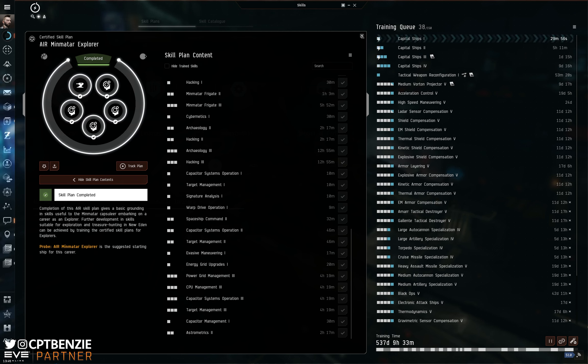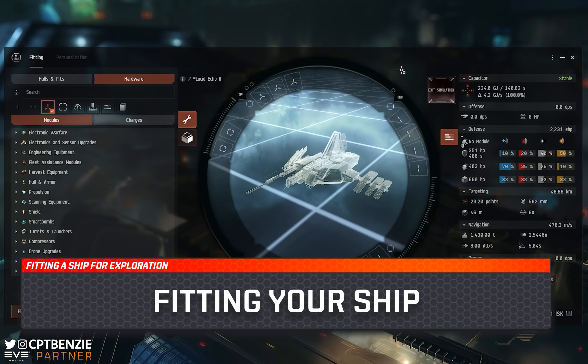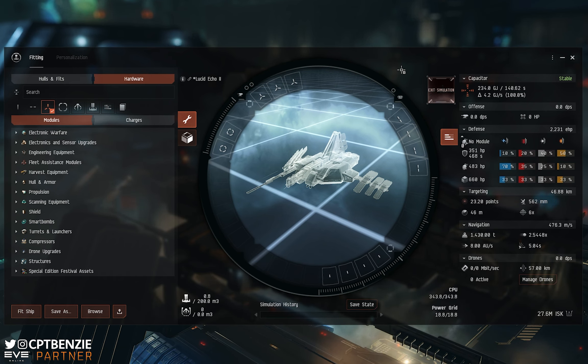That's enough about skills — let's get into the actual meat of this video and talk about fitting the ship. We can actually look at fitting the ship now. If we go to simulate whichever vessel we've chosen, you're going to get this screen here. And if you're looking at a Tech 1 version of an Explorer — the Probe, the Magnate, the Imicus or the Heron — then the slot layouts will be different for those, but the skills are identical.